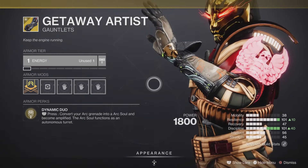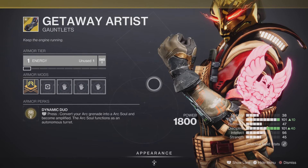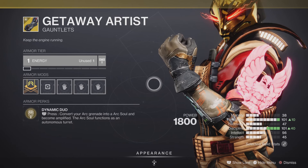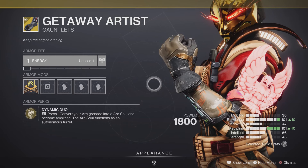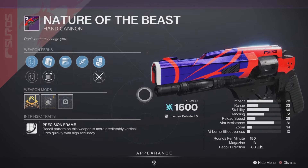Next up, we have the Gateway Artist, and the Gateway Artist is going to be my little arc buddy for that lovely Warlock class. It comes with the entry into the perk called Dynamic Duo. Arcane Haze turns into an arc soul, and it is autonomous — excellent in PVE and in PVP. Pick it up, add it to your collection.